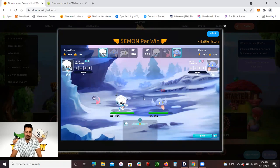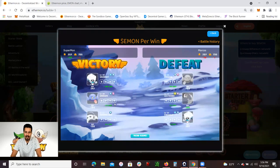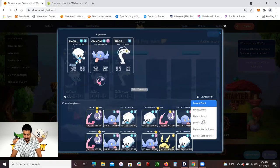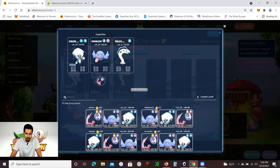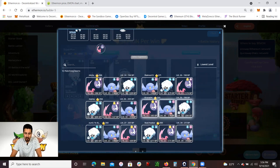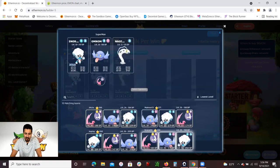I could watch the battle myself, or if I want to just skip and see who wins, I click End. I did win, so I got Emon per win — per each win I get 0.5 Emon. I just click that again, go for the lowest level, and choose which team I'd like to battle. The goal is to win.